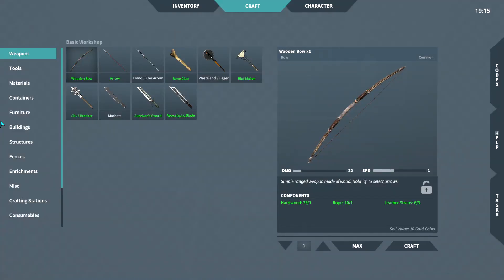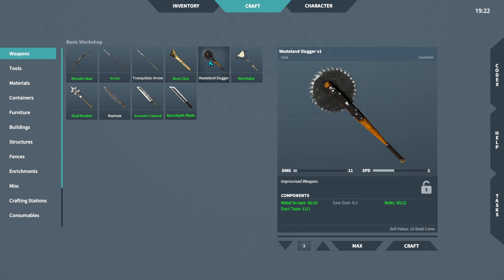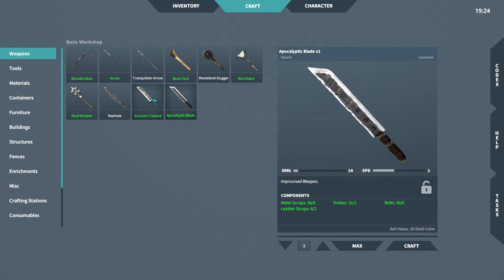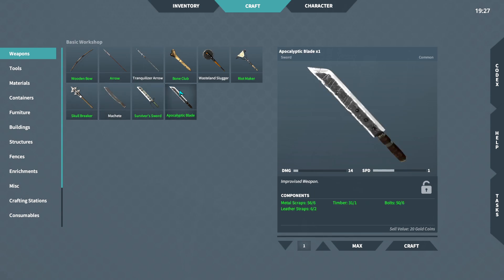Okay, here's the workshop. Let's see — basic workshop. If it's in green we can make it. So that's what we got right there. Let me stick a sip of my coffee here. Apocalyptic blade does 14 damage. What do you do? 2, 11, 12, 14, 10, the machete 12. So this is the best weapon right now — is that what I'm seeing? Okay, I'm going to go ahead and craft it, I guess.